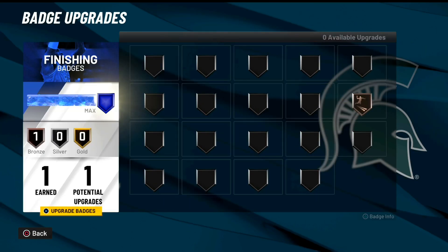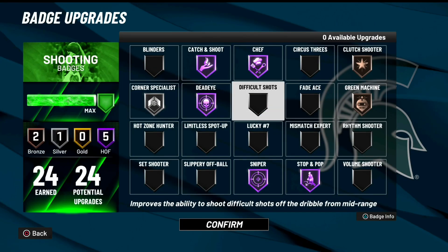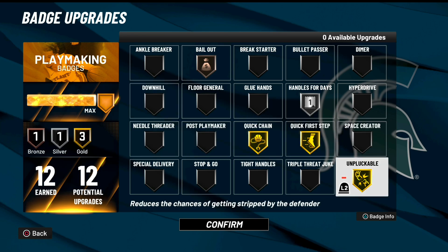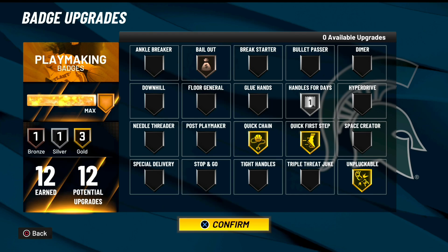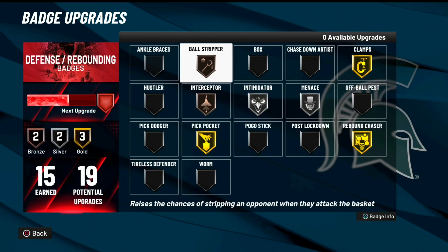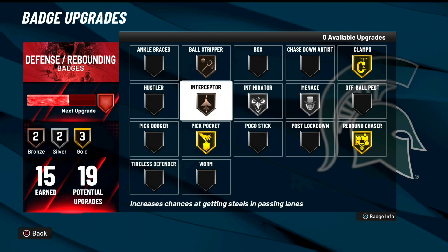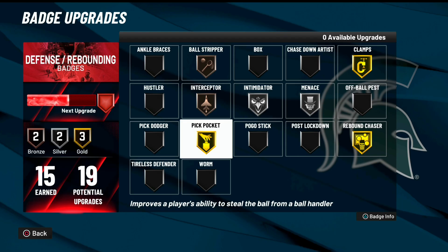As you guys can see: one finishing badge. I just did limitless takeoff. 24 shooting badges — that was actually really, really nice. I'm still experimenting with which are the best badges in this game, so that's what I'm rocking with at the time I was recording. These are the playmaking badges I was rocking with. I'm not gonna lie, 'Unplugable' doesn't even feel like it works, same with 'Handles for Days,' but I guess it's better than nothing. We're almost maxing our defense — not quite though. One downside of this build is I don't get Run Stopper. We do get Chase Down; I just didn't throw it on. Trying to get glitchy with the Pickpockets.